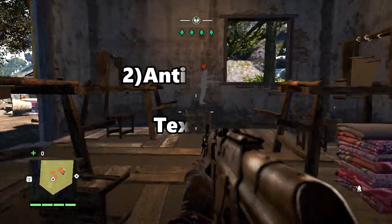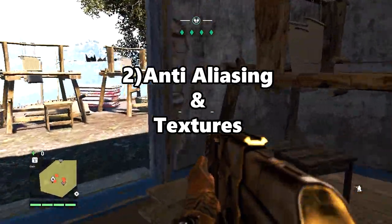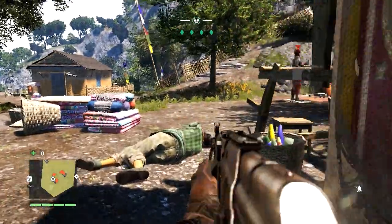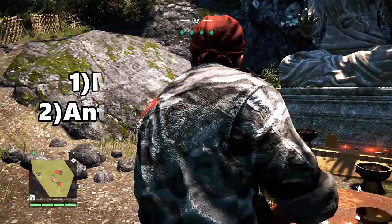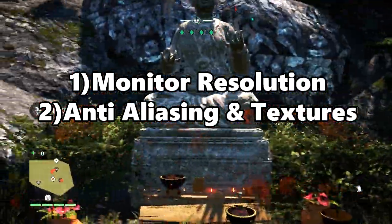At number two we have anti-aliasing and textures. Anti-aliasing like 4xMSAA and 8xMSAA requires a lot of VRAM. Also, high quality textures use up a lot of VRAM as well. These are the main things that have a great impact on VRAM usage.